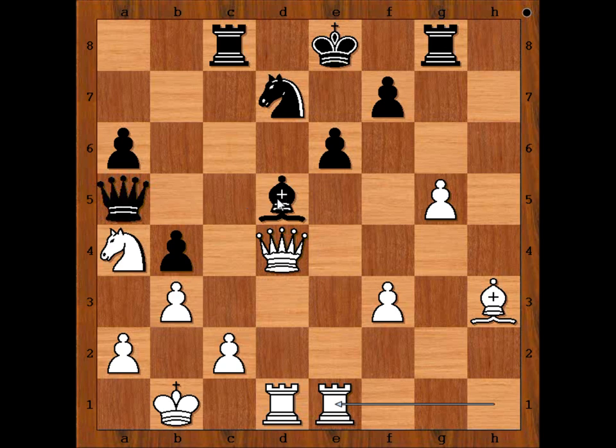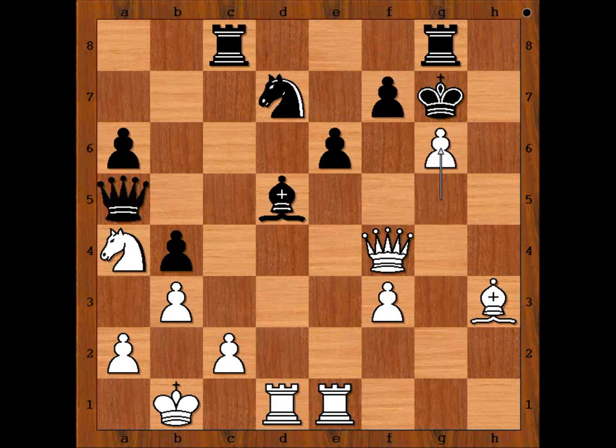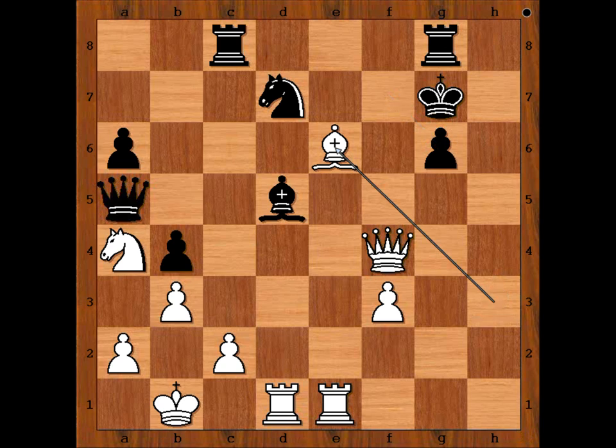And after Queen takes Queen, Rook takes Queen, the pawn is pinned. King to f8, unpinning. Queen to f4, threatening Queen to d6 check. And after King goes to g7, Queen takes knight. King to g7. g6, and Lagrave played e5.